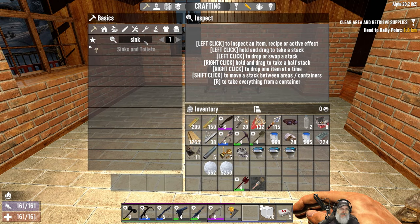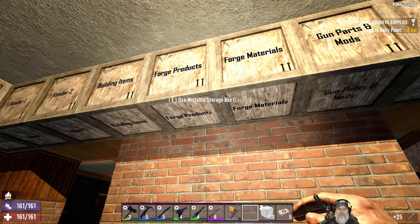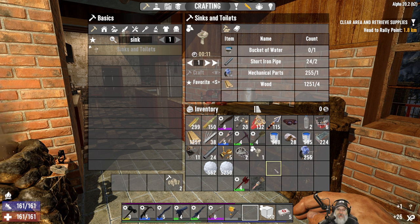Let's go back to sinks and toilets. We need pipes, mechanical parts, and wood. Let's make three of these, and then we'll see what the options are. If I don't like these options then we're going to pull something nicer out of the creative menu because we've already paid for them by making these.